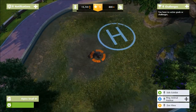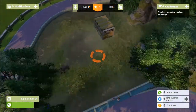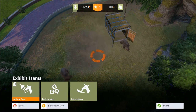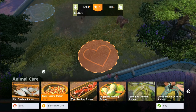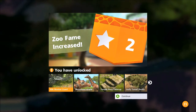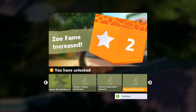Our fame level has gone up and we're almost at two stars, visitor numbers are increasing. Now there are extra things you can do for this exhibit. We go to exhibit items and animal care — we need to build a feeding station. Each item shows which animals like it, so we'll go with a fish feeding station. We can see the notifications and we've risen to fame level two, unlocking more items.